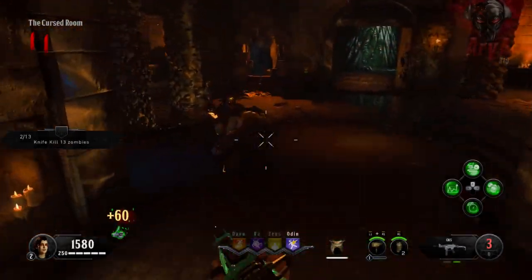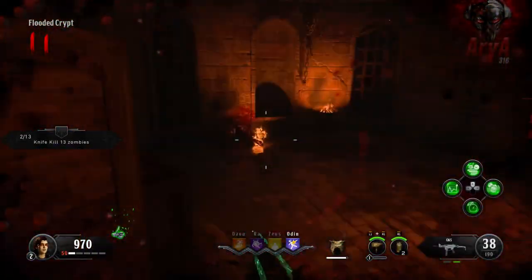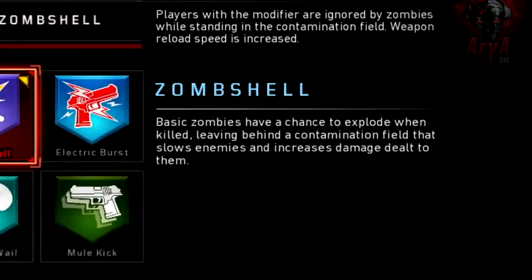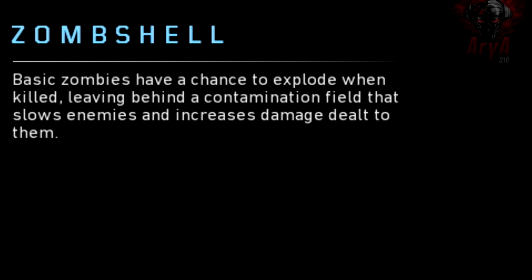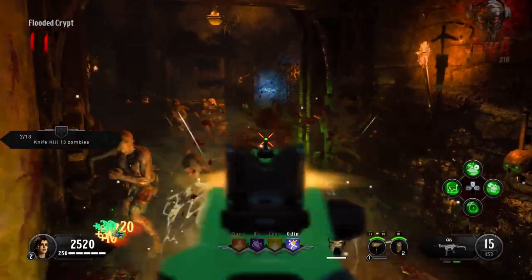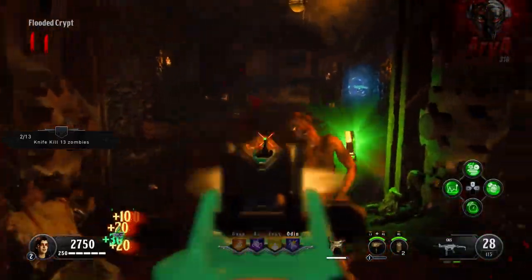Hey, what is going on guys, it's Arya back again. In this video we're going to take a closer look at the new perk in Black Ops 4 Zombies called Zombie Shell. The description reads: basic zombies have a chance to explode when killed, leaving behind a contamination field that slows enemies and increases damage dealt to them. So yes, it's essentially a poor man's version of Vulture Aid, but let's analyze the perk itself and see if it's even worth giving up one of your perk slots.